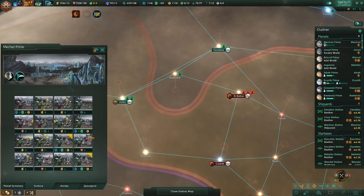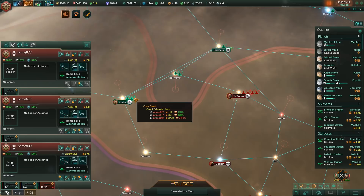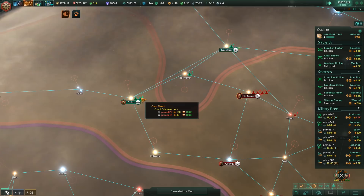We could try to invade their home system once they finish building a ground army. It's on the way - sounds good to me, let's just do that. So grab all our guys and merge them into one fleet, because this is getting slightly confusing. We just have a lot of new ships coming in, ones that are under construction.